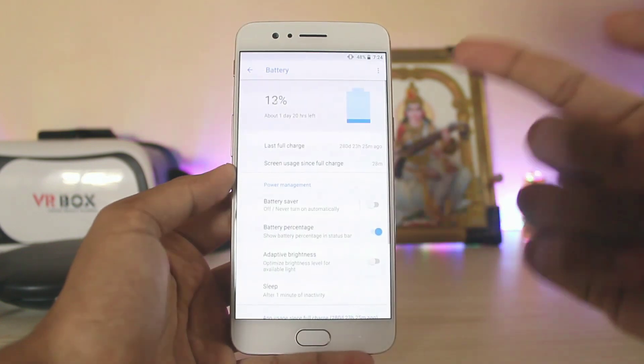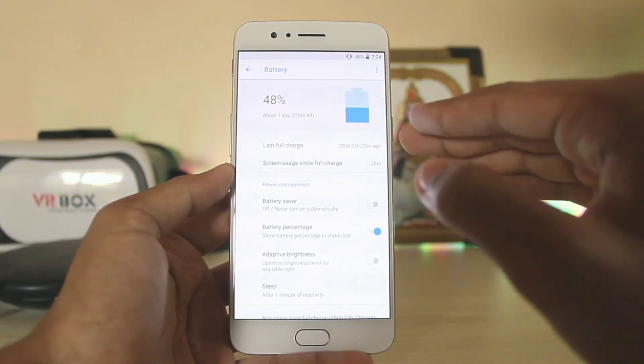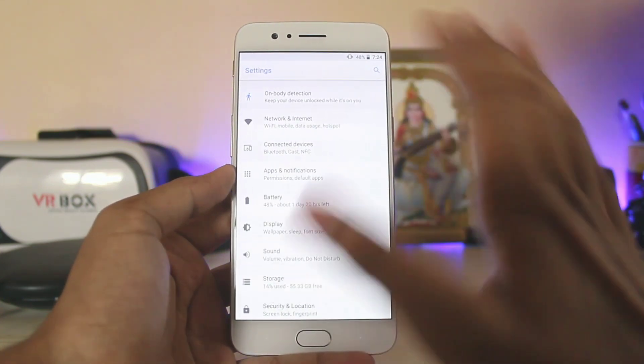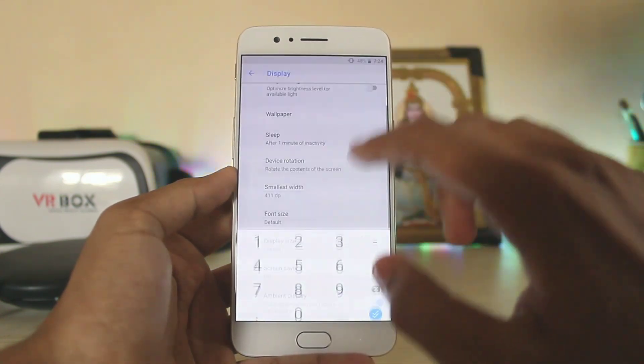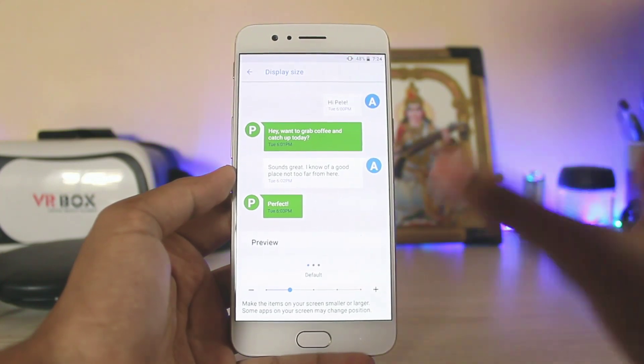Hopping into the settings and opening the battery, you'll notice a weird animation — sometimes it just glitches and the battery jumps to full and then back to normal. Otherwise things are the same. Going to the display, you have the display width option, and then the display size now has 5 steps, which replaces the normal Nougat 7.0 three-step option.